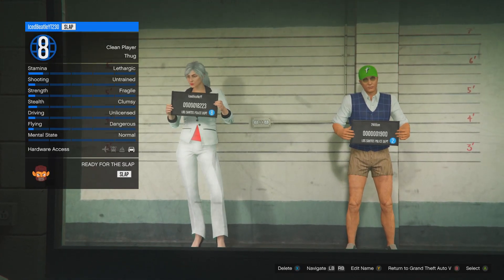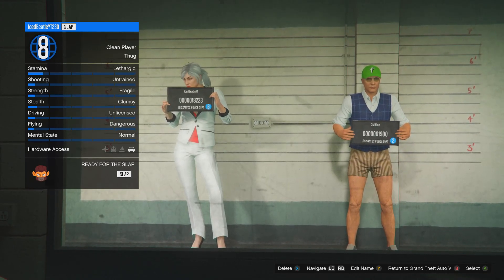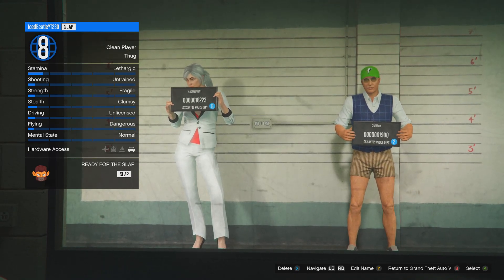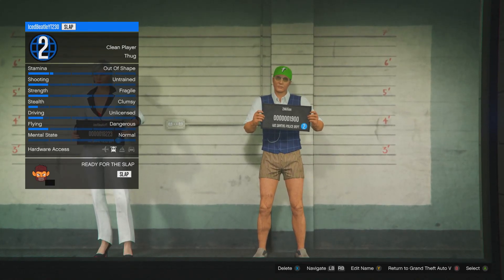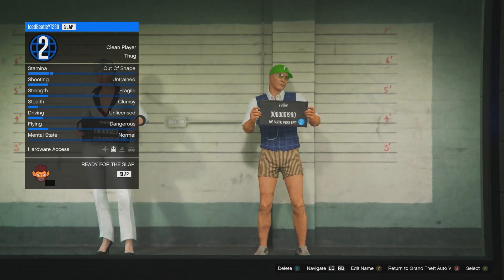In the character selection, make sure your female character is on the left, since this glitch only works if your character is on the left. On your second slot, make sure you have a male character. If you already have a male character, just select your male character and load into an online lobby.